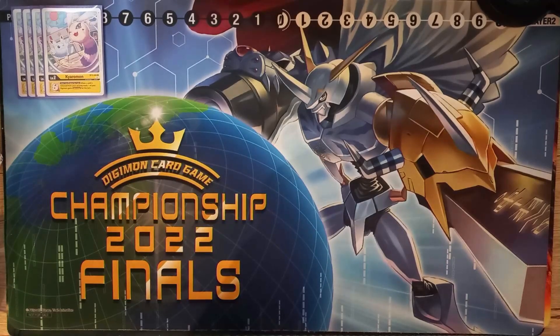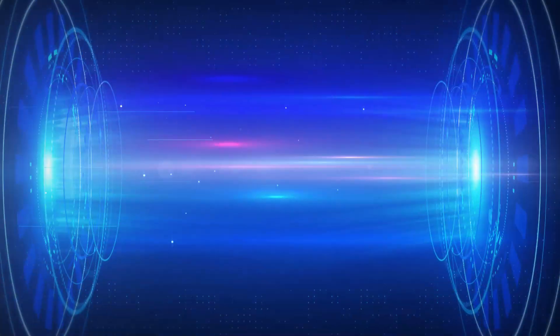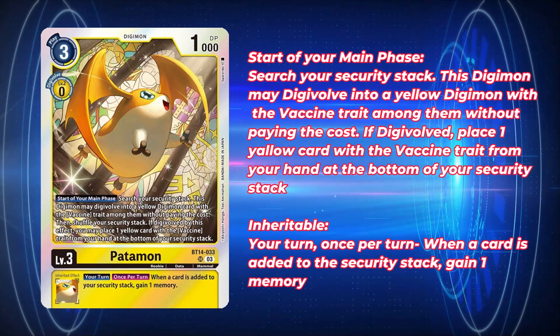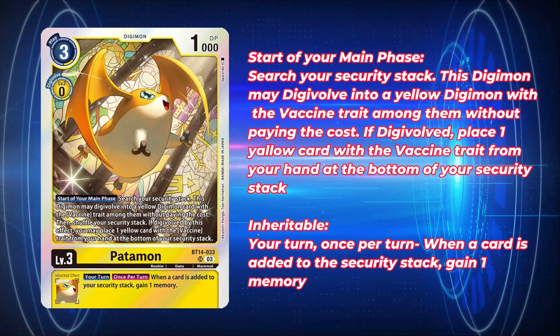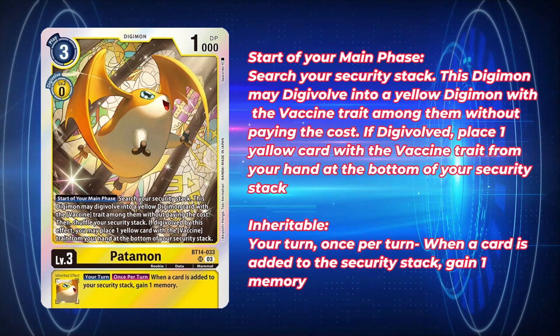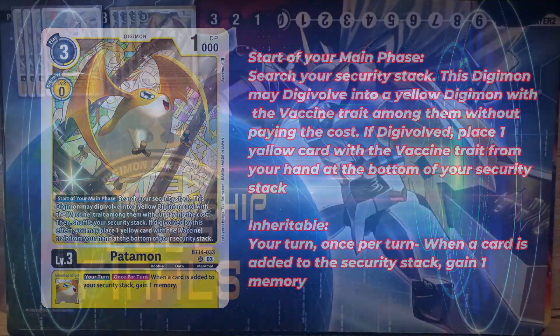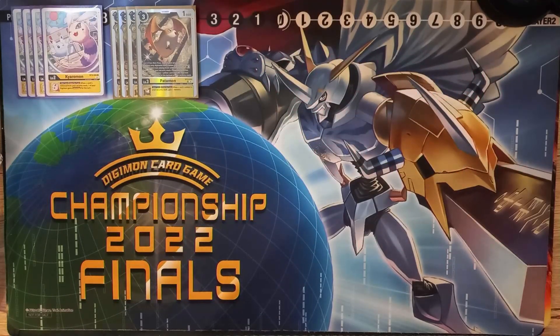For our Rookies, we're of course playing four of the flagship Rookie — four copies of BT-14 Patamon. Patamon's Start of Main Phase effect lets it check your security stack and Digivolve into any Yellow Vaccine level 4 in your stack without paying the cost. It's also got a really nice Inheritable that will gain you memory whenever cards are put back into your security. If you're successful in Digivolving using its effect, you can put a Yellow Vaccine card from your hand into your security stack, immediately triggering to gain a memory — so you're going memory positive right off the bat. This Patamon is very, very strong and definitely one of the best Rookies to see in an opening hand.